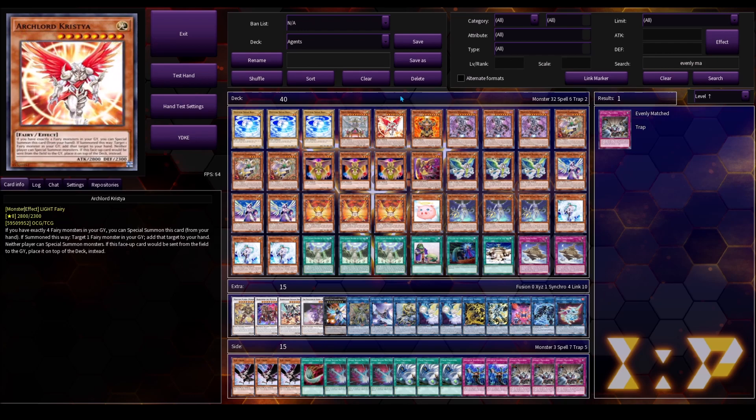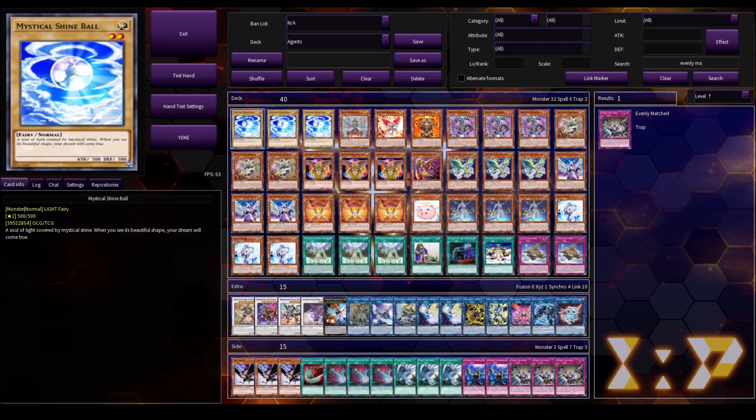So let's go over some of the cards we have in this deck. Starting out with the basics, we've got Triple Mystical Shine Ball. This card has been in Agents for a long time, especially if you guys remember the deck from its iteration over 10 years ago. We're still running it because it is essential in order to get the necessary pluses from our main combo.